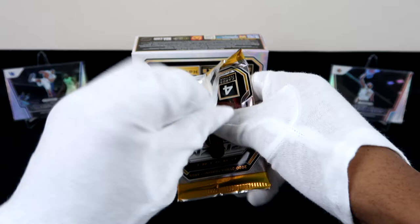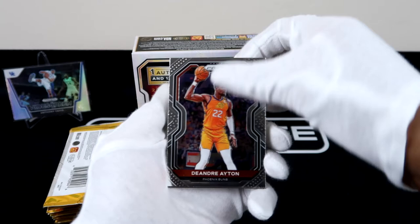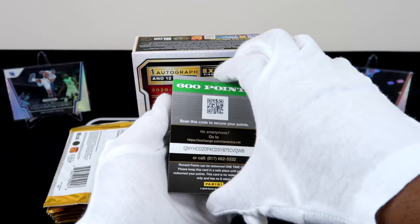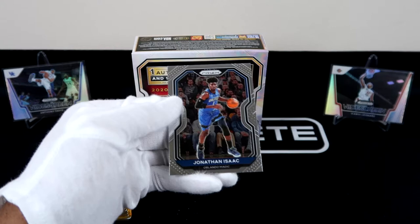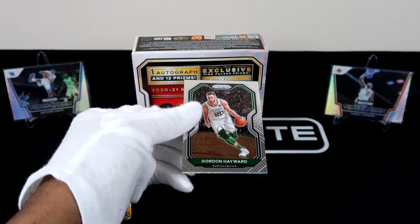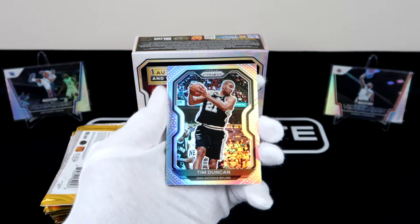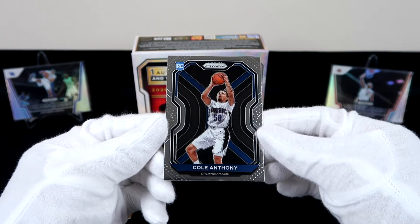I read a story once from LeBron saying that when Kobe was on the USA team, one game he was taking too many shots and they were basically losing. We've got 600 Panini points here, and then we also have a Joel Embiid Dominant. Jonathan Isaac. Gordon Hayward, Dirk, Tim Duncan with the silver parallel. And our rookie is Cole Anthony — that's a decent rookie, though the centering is a little bit off on this one. Looks like this box has some centering issues.